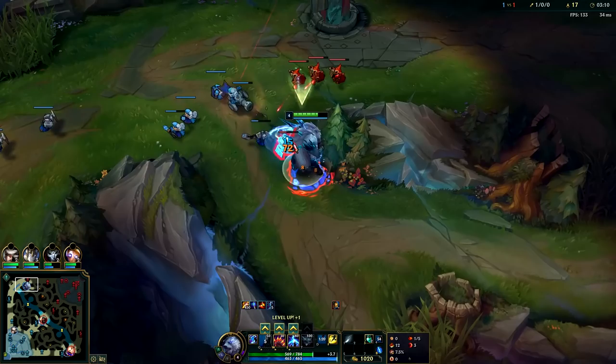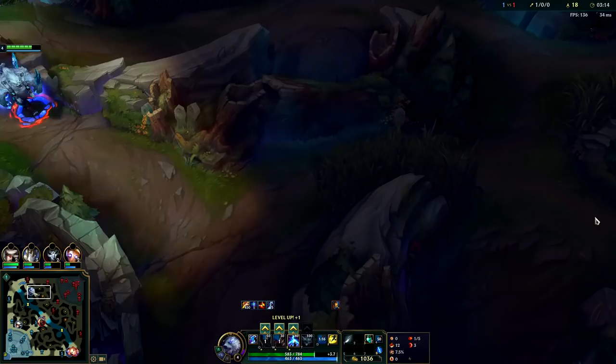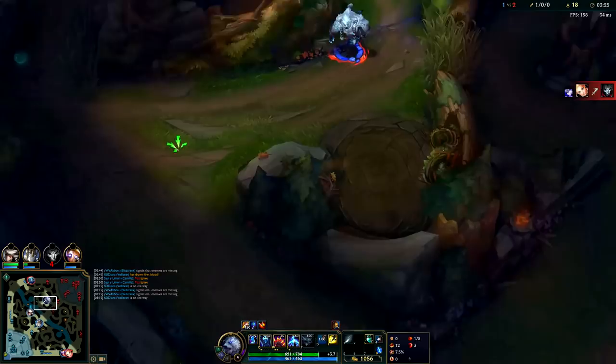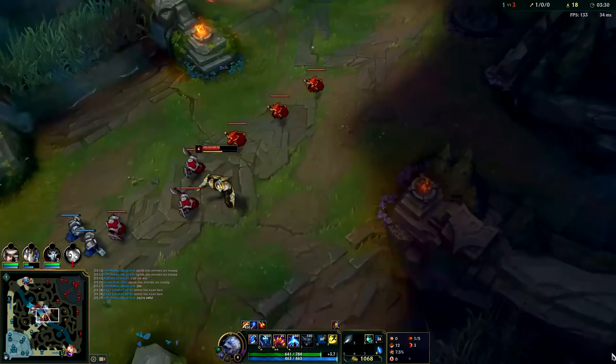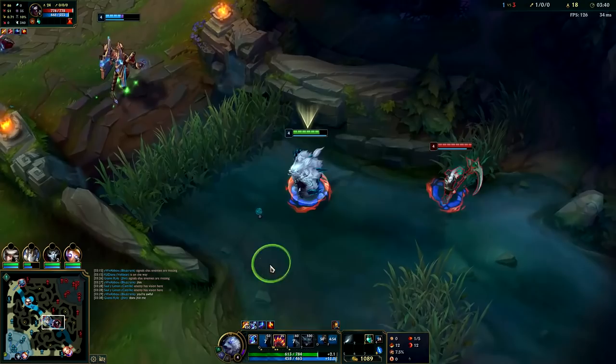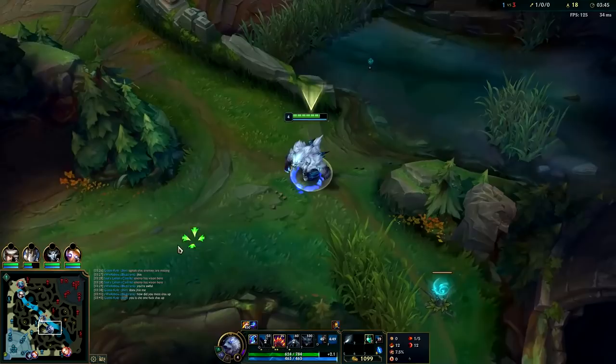I'm trying to dump this wave in so it resets in Camille's favor — now Camille can roam. Max your W first. I thought Fizz would have Troll Pull so I was holding onto my E to put it behind him afterwards, but it turns out he didn't have it. Is that just warded? We can Q flash on him — E, Q flash, auto attack, W. Unfortunately he got over the wall before I could W.